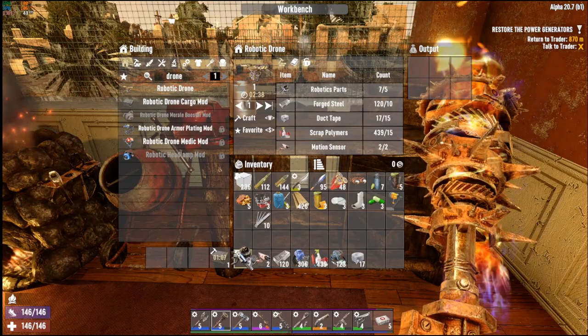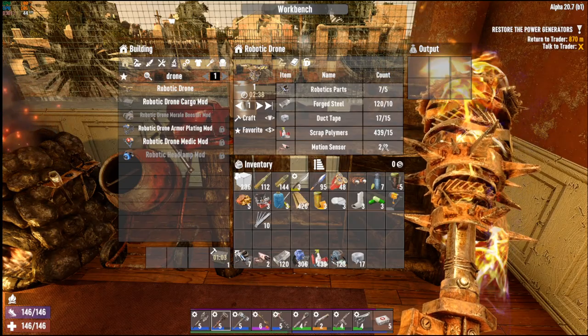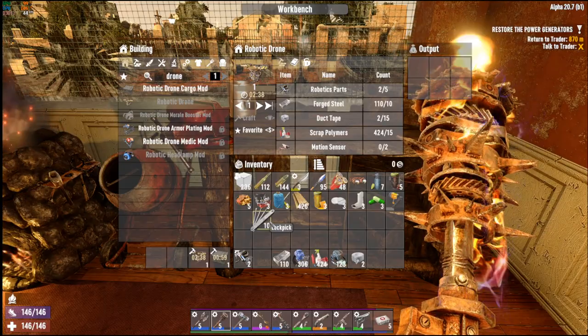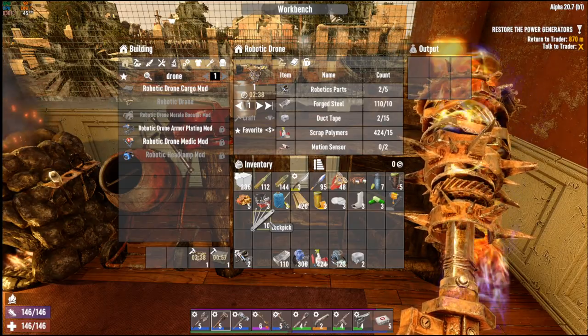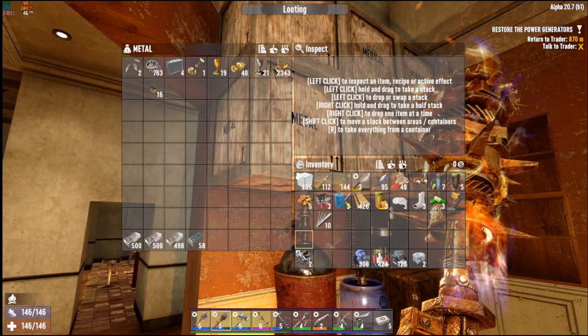We only needed five parts but ended up with seven — started finding a bunch there at the end. We already have some motion sensors and all this stuff, so we're going to get that crafting so we can have a little bit more storage space when we're running around, and maybe you'll be less likely to be yelling at your screen telling me I'm an idiot and I need to drop half the crap that I'm carrying.